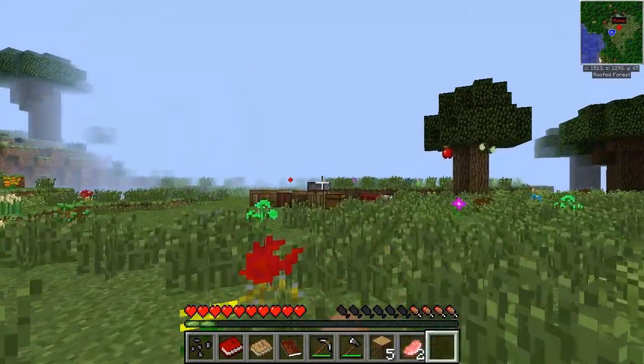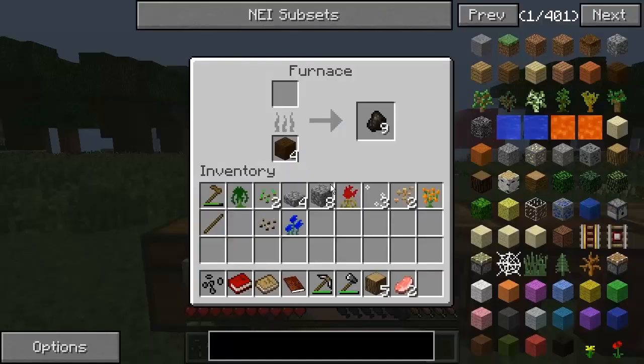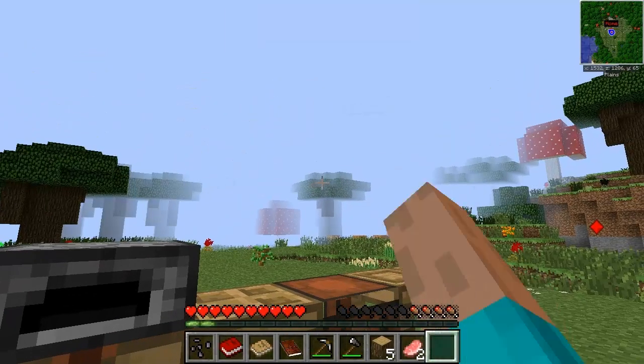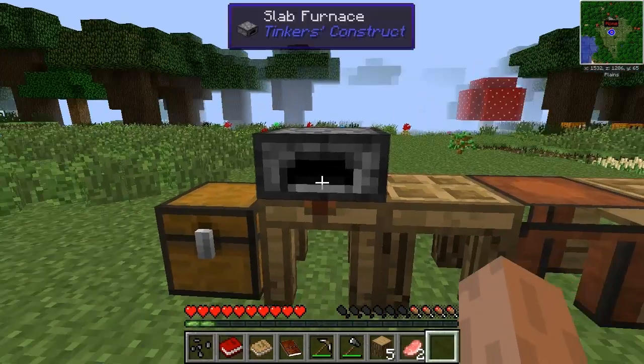I should have some more coal inside there. I do apologise if my FPS goes down — Optifine is not in this pack yet, and I do rely quite heavily on it, which is why I'm on tiny render distance and I've got no particle effects going on.